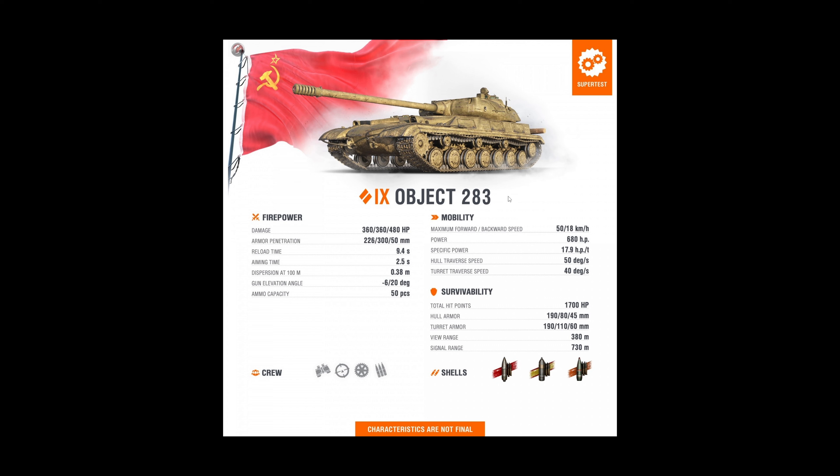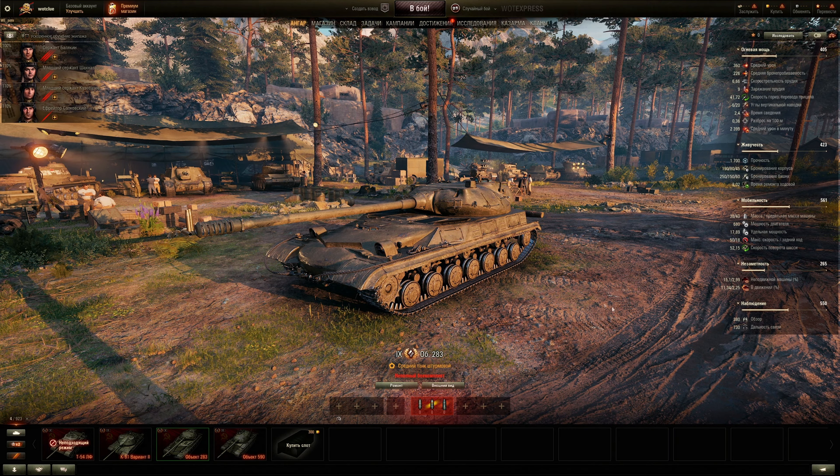1700 health, 190mm at the hull front — well sloped — and 190mm for the turret front, also rounded. It's an assault medium tank, so get stuck in and go for heavy tanks or city combat. Side armor is actually not bad for a medium. Side of the turret is also decent. View range is below average, but 380m radio is standard.